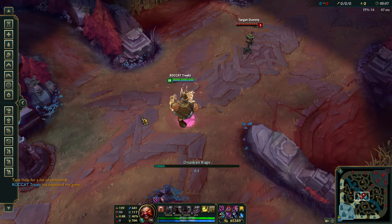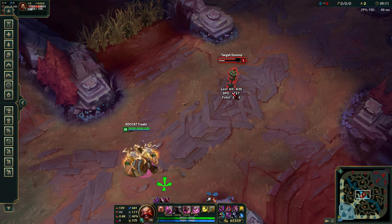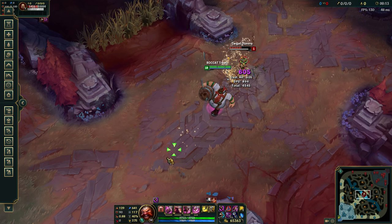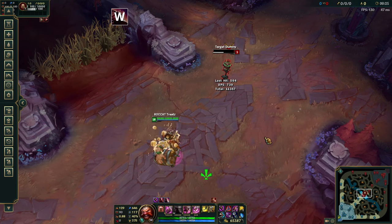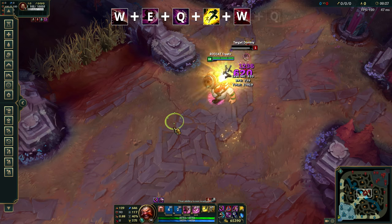With E-Flash mastered, you can begin to incorporate your Q into your E-Flash combo, throwing out barrel roll beneath your target mid-body slam animation. Naturally, you can open this combo by first casting your drunken rage for extra damage in your rotation: W, E, Q, flash, W auto, Q.